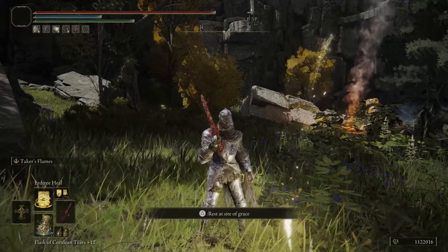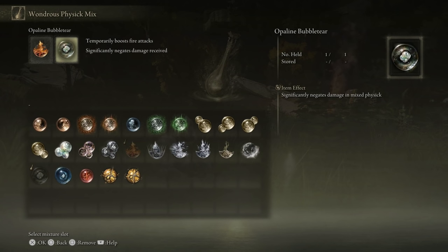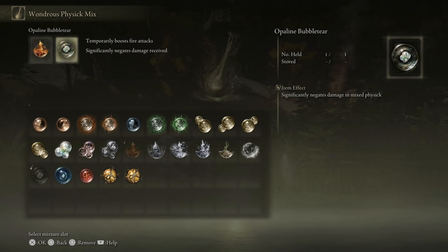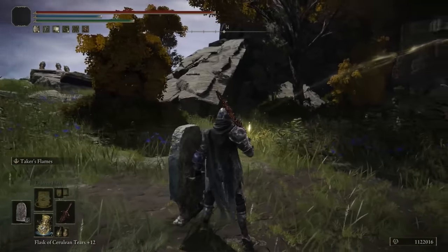I want to show you my Wondrous Physick — it's really important. We have the Flame-Shrouding Cracked Tear and the Opaline Bubble Tear. The Flame-Shrouding Cracked Tear temporarily boosts fire attacks, giving an additional boost to our Blasphemous Blade damage. The Opaline Bubble Tear is very good because it significantly negates damage received on top of the defense we already have, making us virtually unkillable.